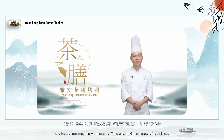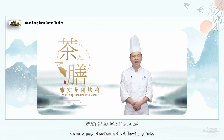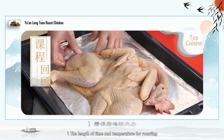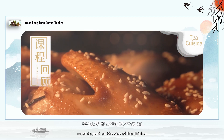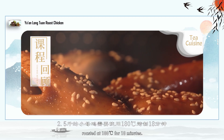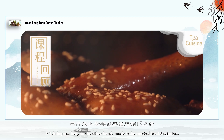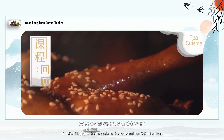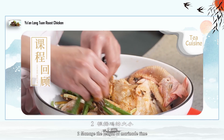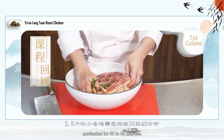Through this lesson, we have learned to make Ya'an Long Tuan roasted chicken. In the process, we must pay attention to the following points: the length of time and temperature for roasting must depend on the size of the chicken. A 2.5 kg hen needs to be roasted at 180 degrees Celsius for 18 minutes; a 1 kg hen needs to be roasted for 15 minutes; a 1.5 kg hen needs to be roasted for 20 minutes. Manage the length of marinade time according to the size of the chicken — a 1.25 kg hen needs to be marinated for 30 to 40 minutes.